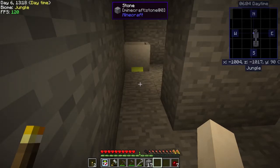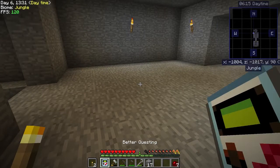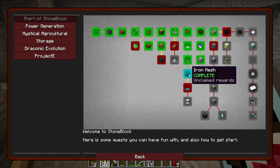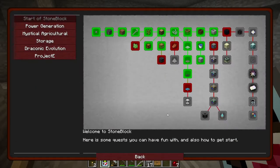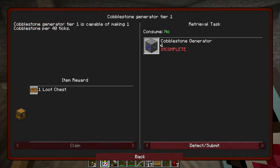What we need now is a cobble generator. Is there a quest for those? When I made the iron mesh that completed the quest but I did not turn it in - there we go. And this one now is for a cobble generator.